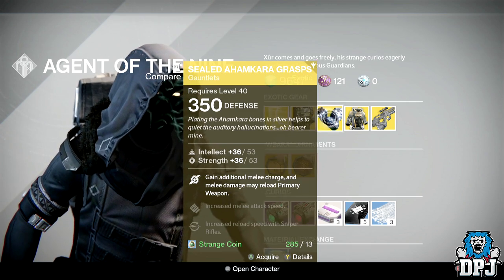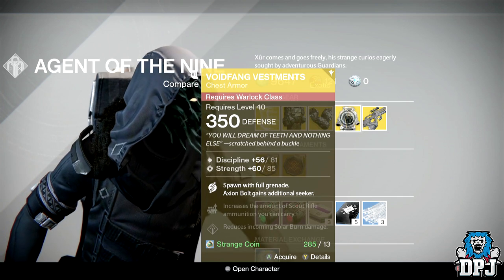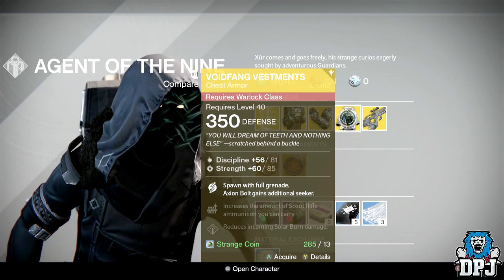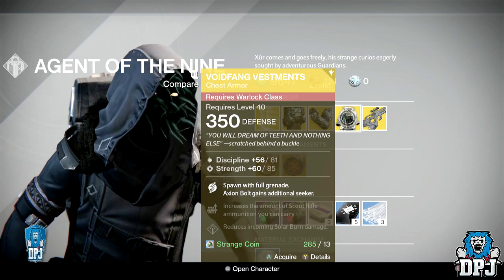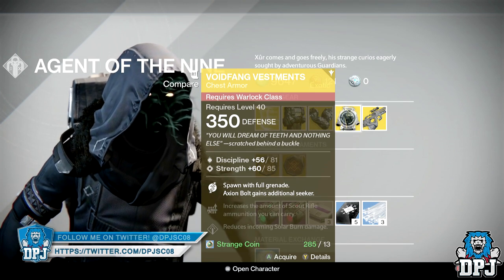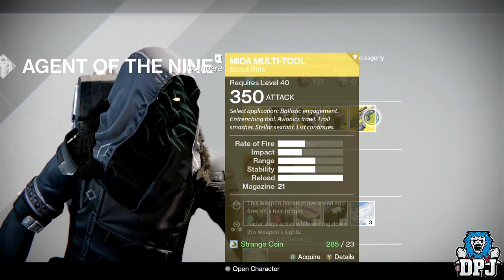For the Warlock, we have the Word of Investments — a chest armor costing 13 Strange Coins, 350 defense offering 81 discipline and 85 strength. Not bad at all. You spawn with full grenade and Axiom Bolts gains an additional seeker — ridiculous. Axiom Bolts always one-shot me and with an extra seeker they'll wreck you. 13 Strange Coins.